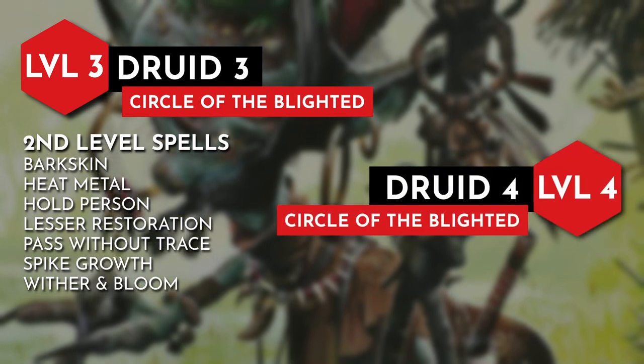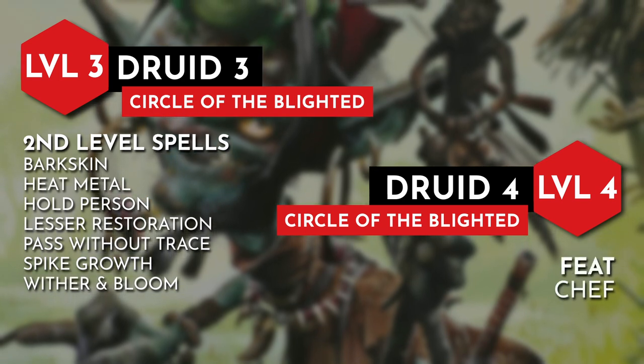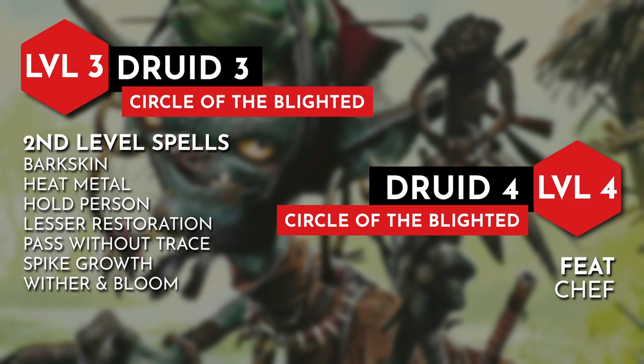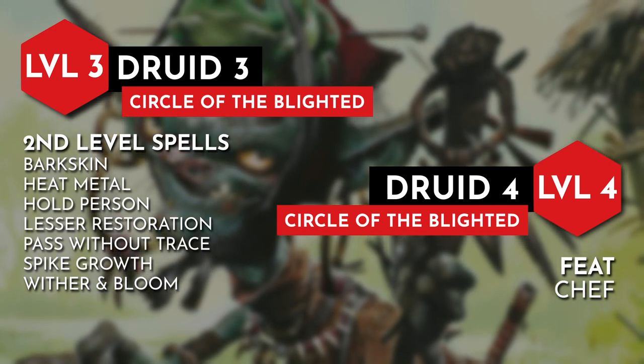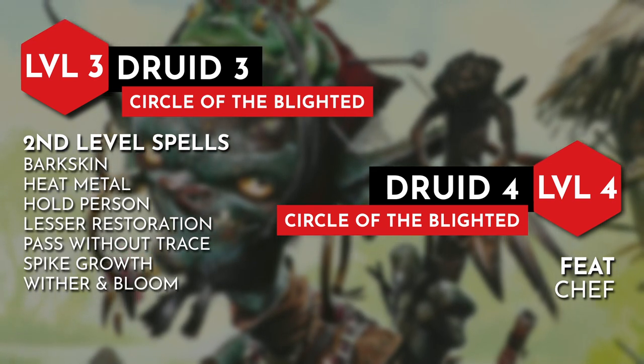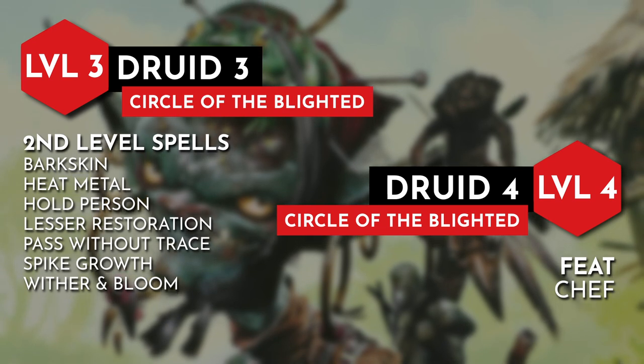At level 4, we have the option between an ability score increase or a feat, and I went with the feat, choosing chef to add a little flair and utility to our character. You could tempt your party with food they find strange but is actually delicious. On a short rest, we can make food for our allies and they regain an extra 1d8 hit points. During a long rest, we can make snacks that allies can use their bonus action to eat and gain temporary hit points equal to our proficiency bonus.